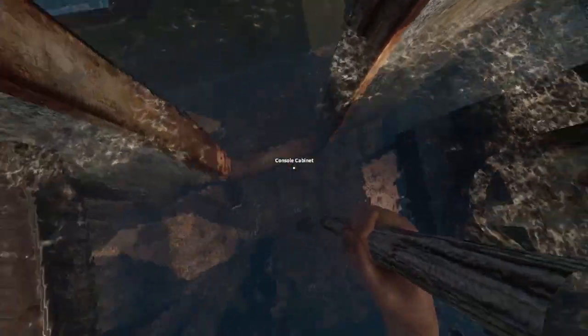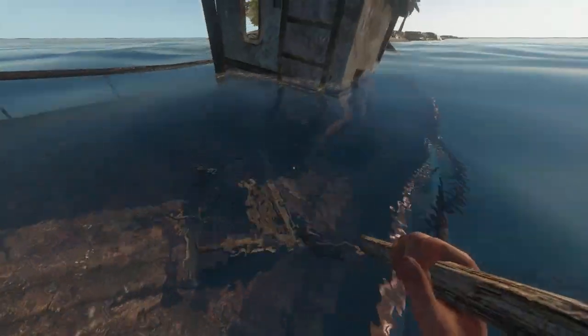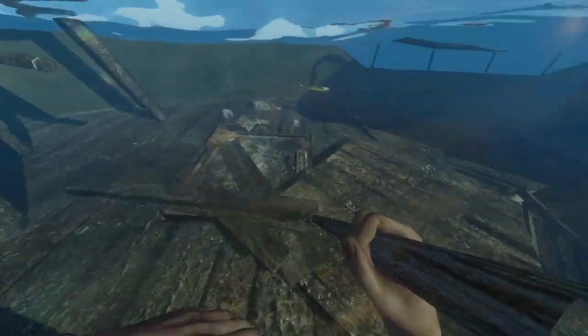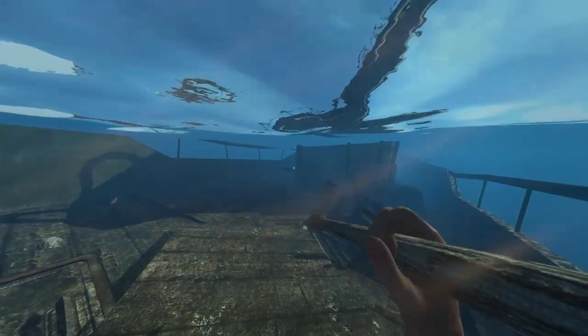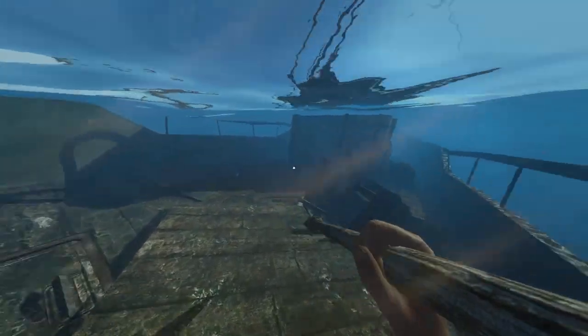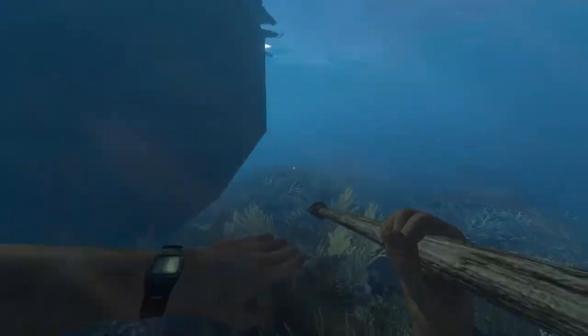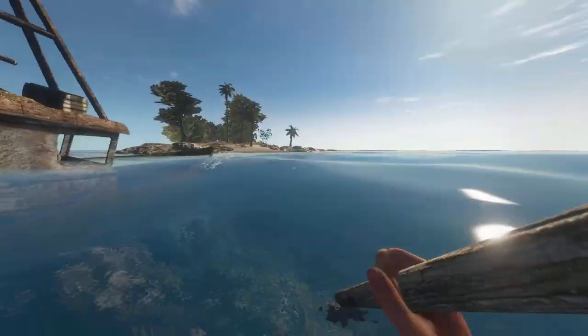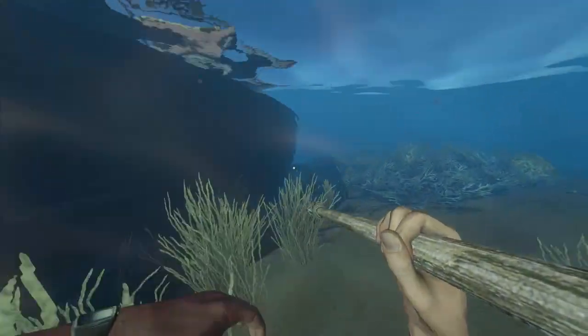There's a fish in the water here. I don't think there's anything else in here. There's a little sardine — a stabby. Missed. Let's see if there's anything over the side, any holes maybe. There's a little hole here which we can't really get in. Not really that much to see.